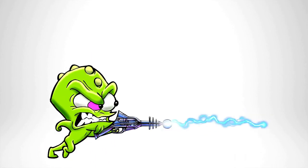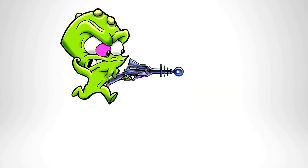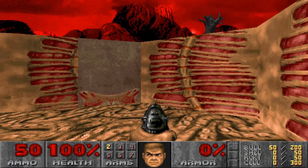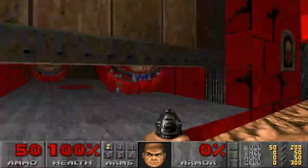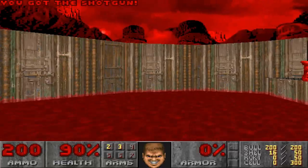Since the first person shooter genre went mainstream in the 90s, a common theme of FPS titles was to cause the player to feel like they were this crazy powerful leader that can take over the universe. There is no better game to talk about this than the premiere classic FPS title, Doom. Any Doom game creates a sense of overcoming the universe. Even the black sheep of the series — and one of my personal favorites — turns the player into a demon-slaying tyrant.